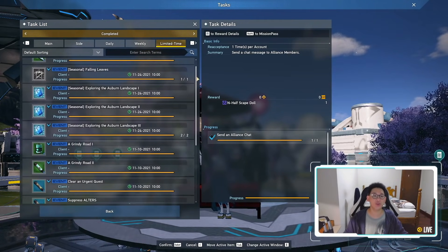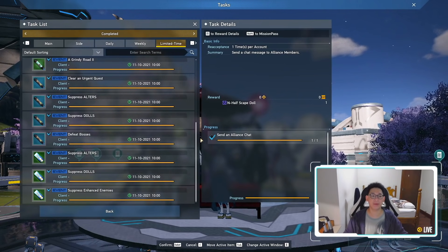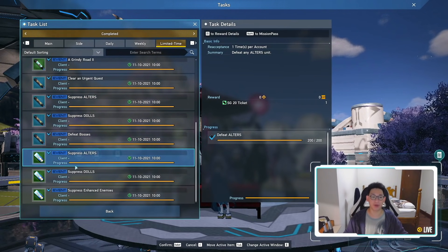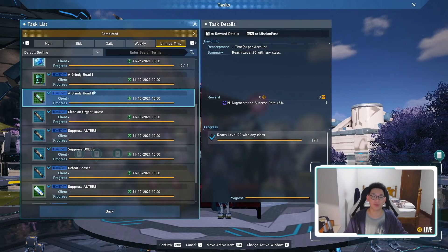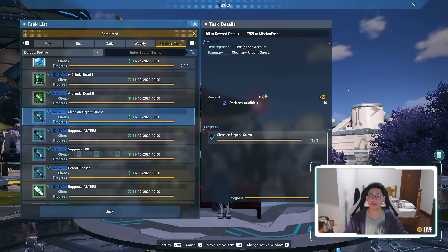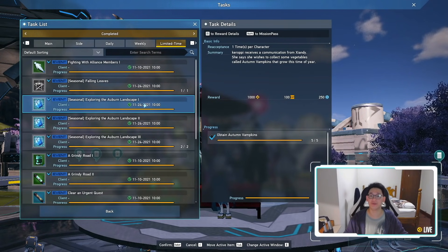The next thing you're going to notice is you have a bunch of limited time quests to complete. There's a bunch of stuff and they actually reward you pretty well. They give you a lot of star gems — 60 star gems that you can earn — and a whole bunch of quests which you can do in order to gain a lot of goodies.